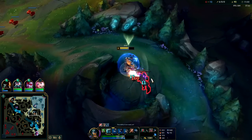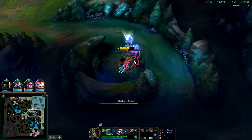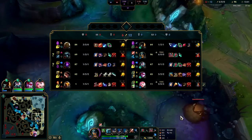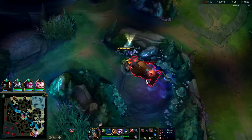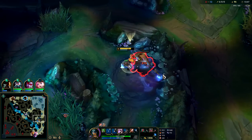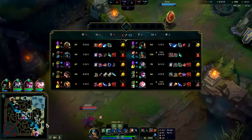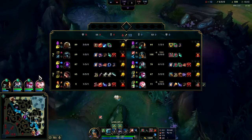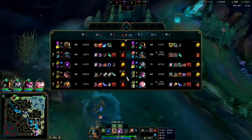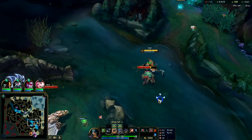Malzahar is heavily countered by us — R instantly cleanses CC, and while we're on our R we can't be CC'd. So Malzahar only does damage to us, can't CC us. Bard can't slow us, Bard can't R us. It's very challenging for their specific comp to deal with us. Their whole team is very immobile — the only mobility they really have is Samira's dash and Bard's tunnel, and both have very long cooldowns.